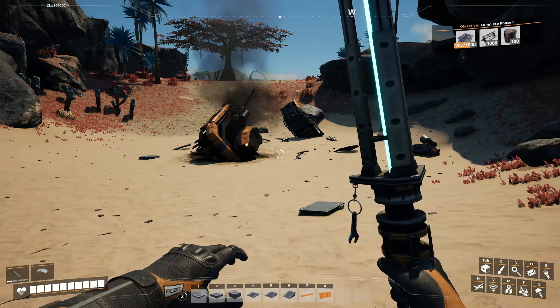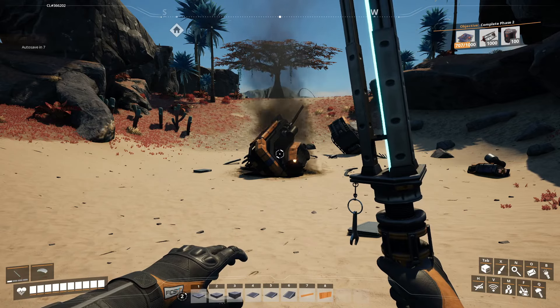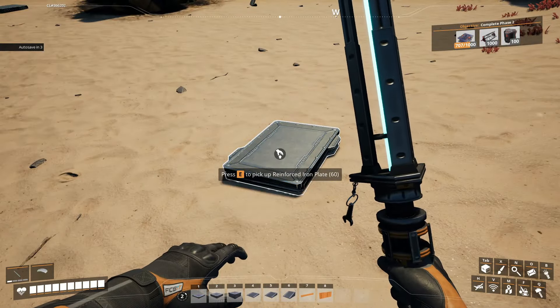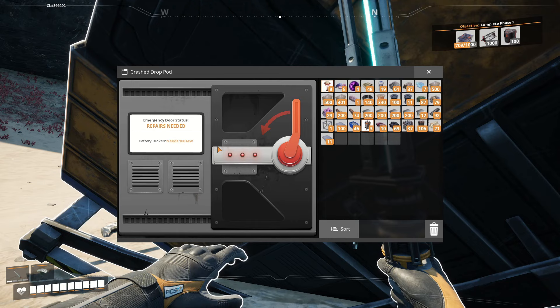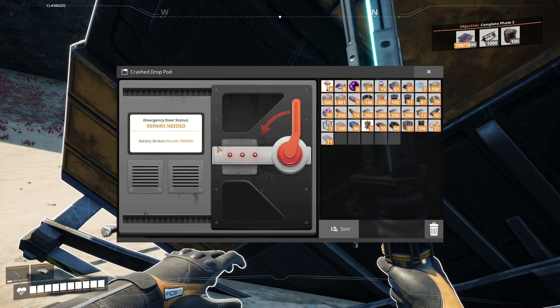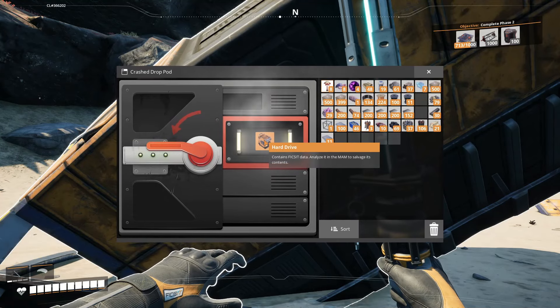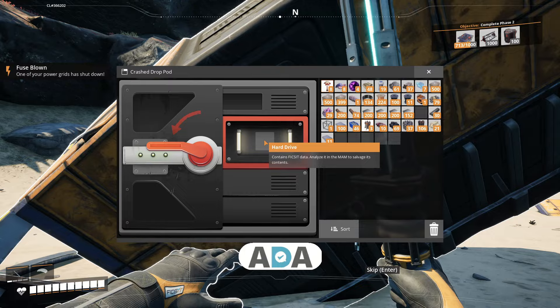While exploring, keep an eye out for crashed drop pods. They'll have a lot of materials just lying around them — free stuff. More importantly, every drop pod has something inside it. Opening them requires different things — sometimes materials, sometimes power — but it's always worth it. Opening them always gives you a hard drive, which you can use in the MAM to unlock new things.